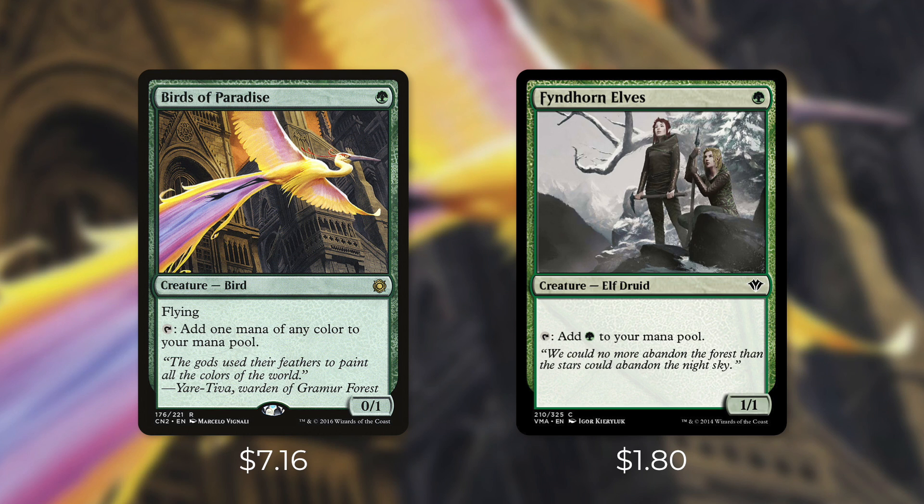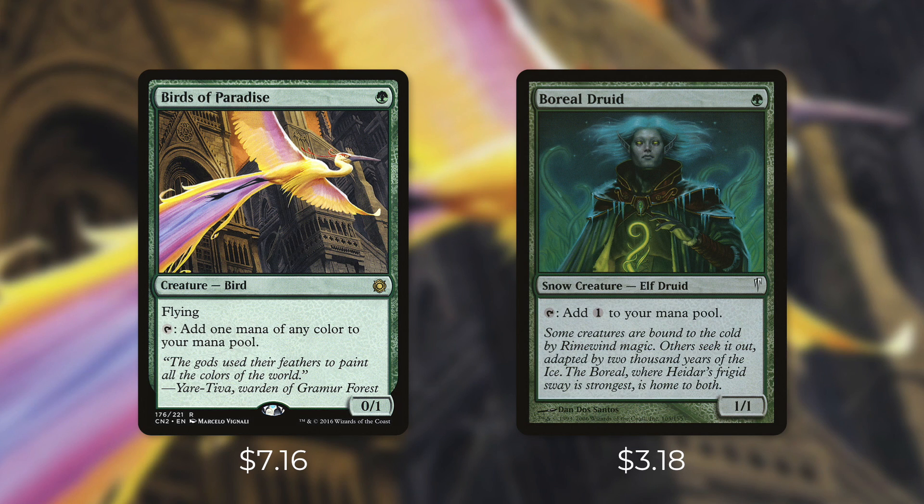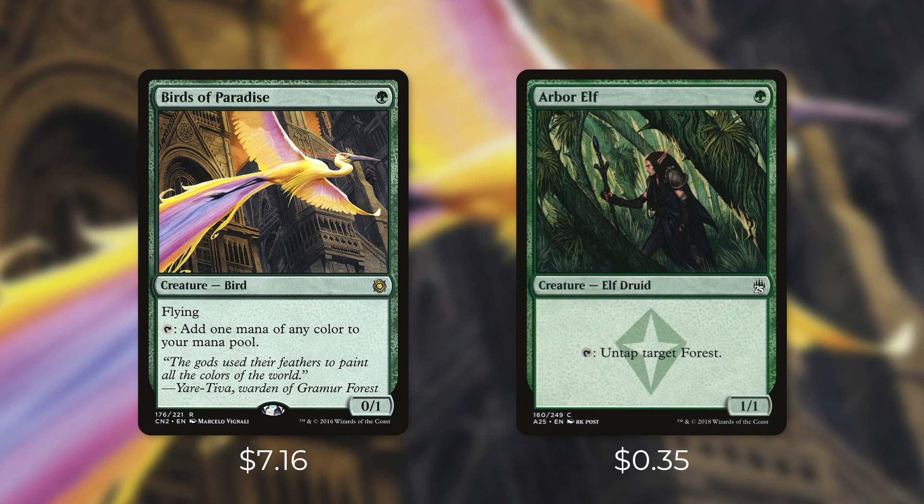Another creature that can ramp you on turn one is Boreal Druid. Unlike the other elves, it taps for a colorless, so this still ramps you but definitely doesn't help fix your mana. At $3.18 it's on the pricier end but still cheaper than Birds of Paradise. A final one-drop to consider is Arbor Elf — it has tap: untap target forest. Depending on the situation this can be worse or even better. If you have a Breeding Pool in play you can untap and tap it for blue, and if you've got a forest enchanted to tap for more than one mana you'll be gaining a lot of mana. At just $0.35 this is a great deal for the right deck.